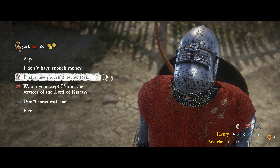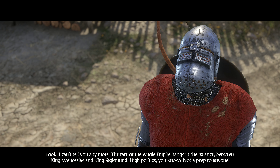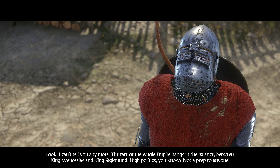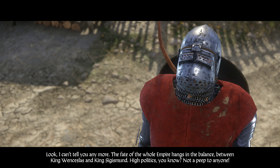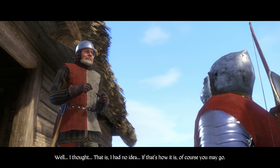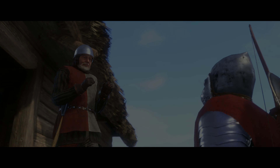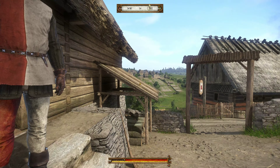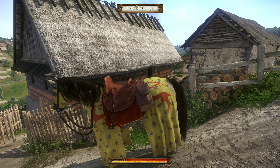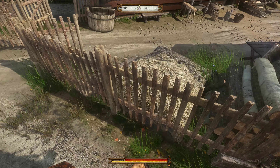Let's try the secret task - just my luck. The character says: 'I can't tell you anymore. The fate of the whole empire hangs in the balance between King Wenceslas and King Sigismund. High politics, you know? Not a peep to anyone.' I had no idea, but if that's how it is, of course you may go. Okay, so I'll make sure not to check the next coop in front of someone - I didn't even take anything.